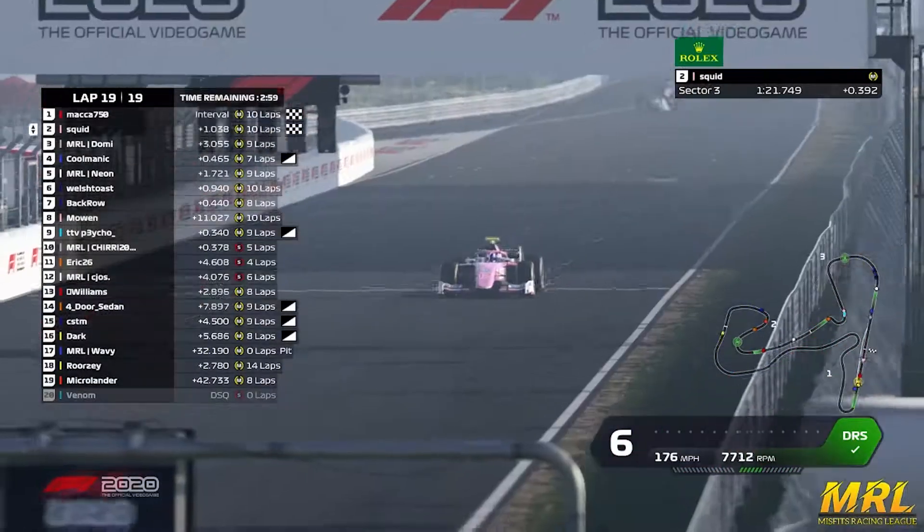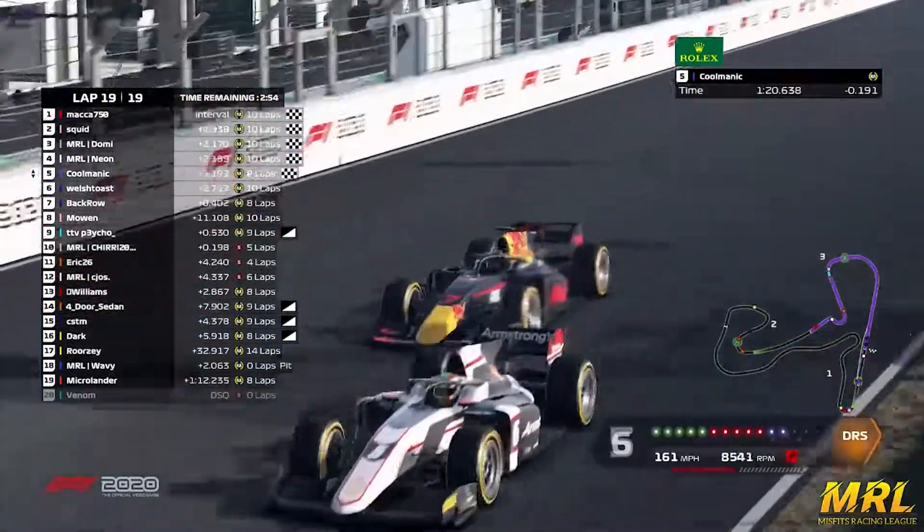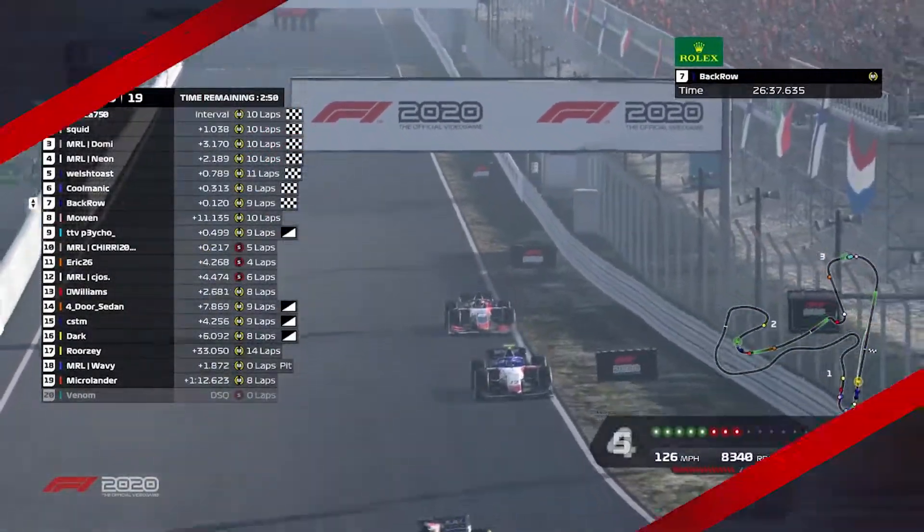Maka picks up P1. Domi very reaving across the line. Kormelik picks up P4, but he gets overtaken by Neon and Welsh Toast. Back row picks up P7.